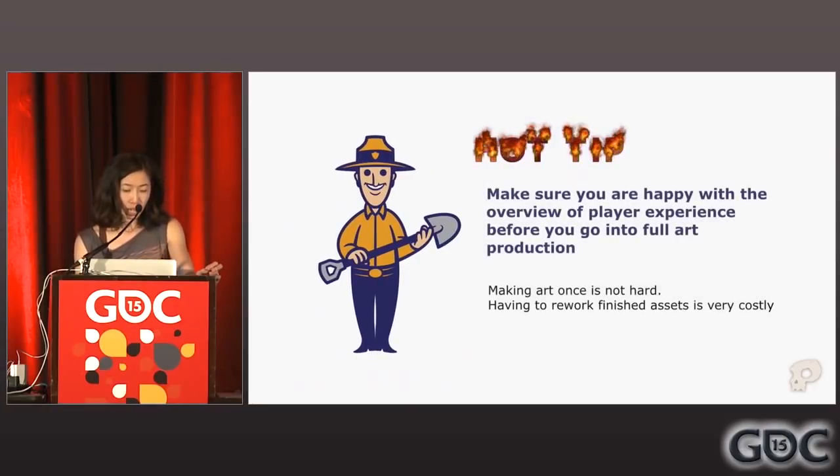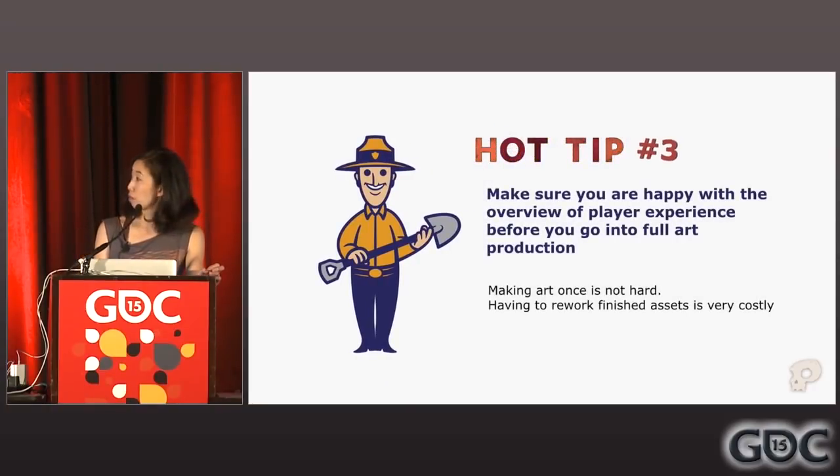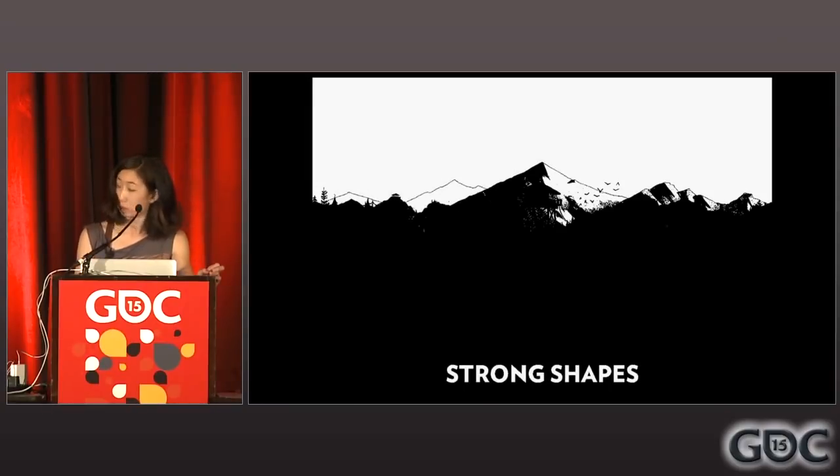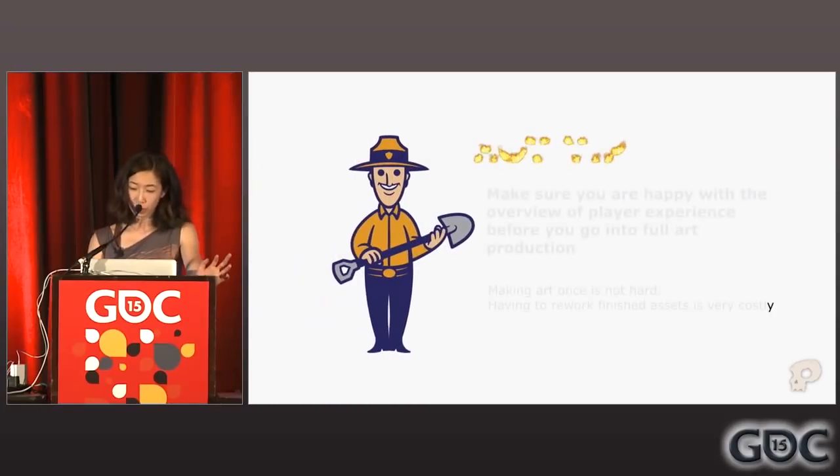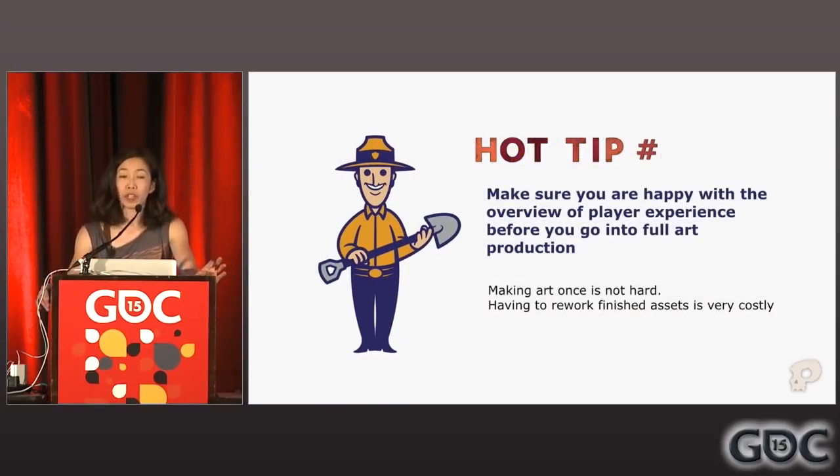Hot tip number three: having a color script really helps a team visually map out player experience from start to finish and be on the same page about expectations. Make sure you're happy with an overview of player experience with sketches before you go into full art production. Making art once is not actually that hard — having to rework finished assets is what is really costly for a small team.